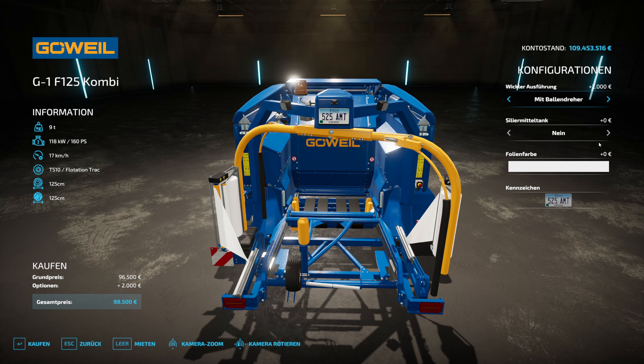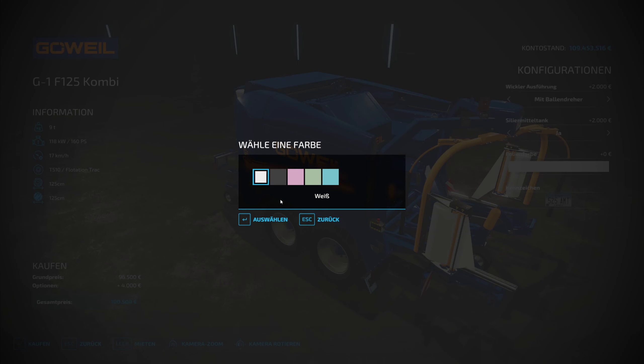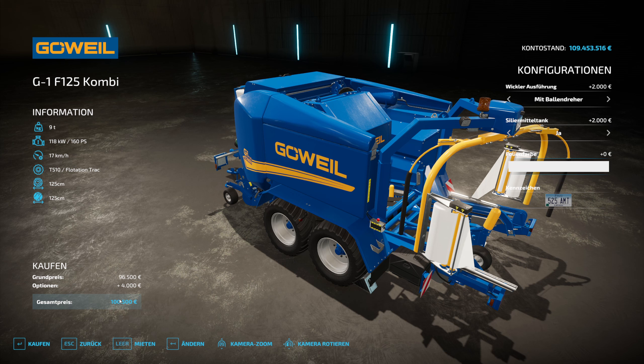We have a Press-Wickel-Combi, of course in Göweil-Blau with a wonderful Göweil expression — that thing is actually quite chic, I must say. The technical data: the whole thing weighs almost 9 tonnes, requires about 160 HP, and with 17 km/h we can press — actually quite fast, I must say.